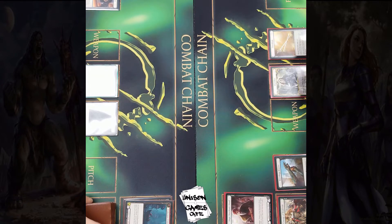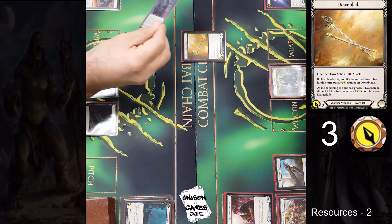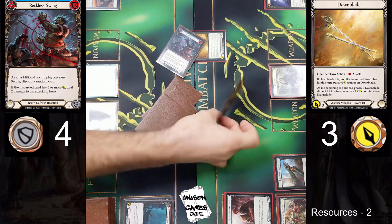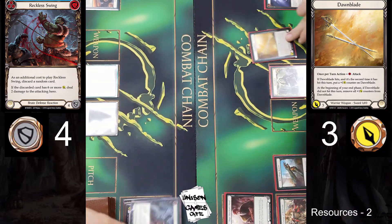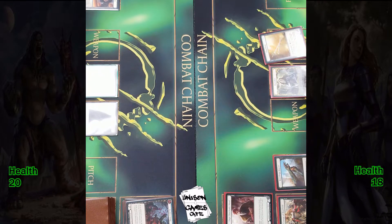Let's see what Dorinthia follows up with. Looks like he's just leading back in with the Dawnblade — got a blue card as his resource so he's got 2 floating. Reckless Swing as a defense reaction; he's going to block all of it. And it looks like he's also going to take 2 damage, because he discarded a card with 6 or more power — and there is the health total. So on the opponent's turn, Dorinthia takes 2 damage from a Reckless Swing. Blocking for 4 is very relevant in this game.